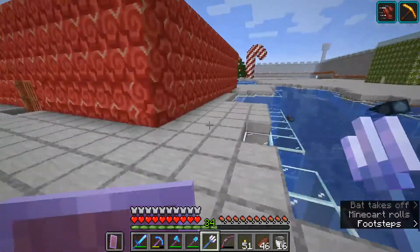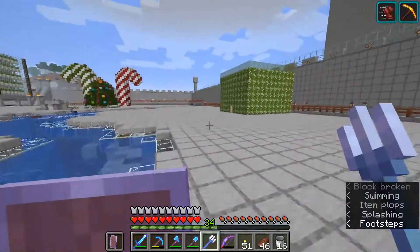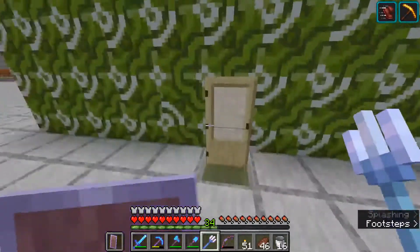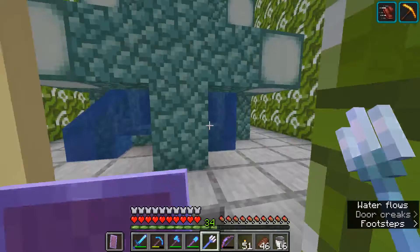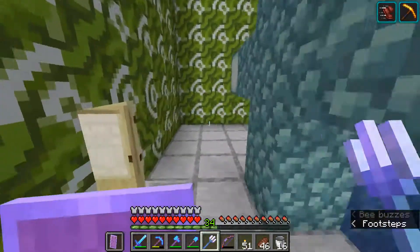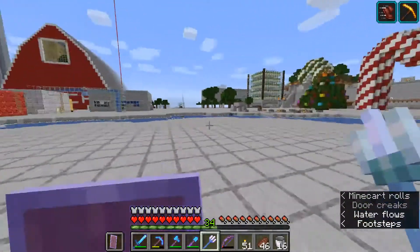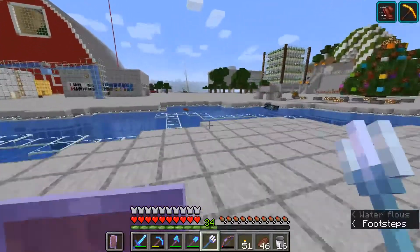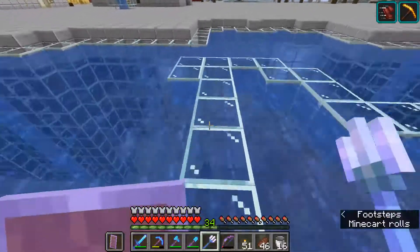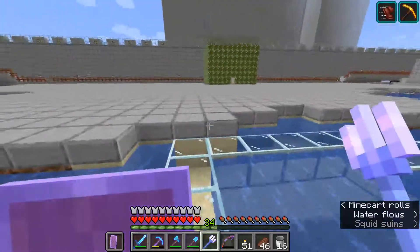The only other small storage building I have is my conduit room over here. It's not really storage, but I have underwater breathing in my aquarium. So that's my conduit right there — just about anywhere I go in my compound, I can breathe underwater. And this is a river that runs through my compound, and I sorted it out right here, but that will be a future video.